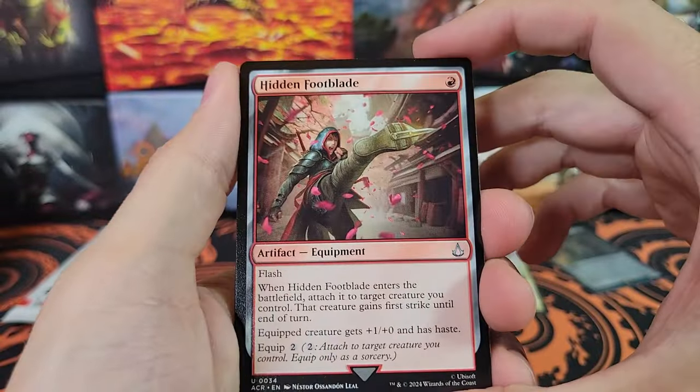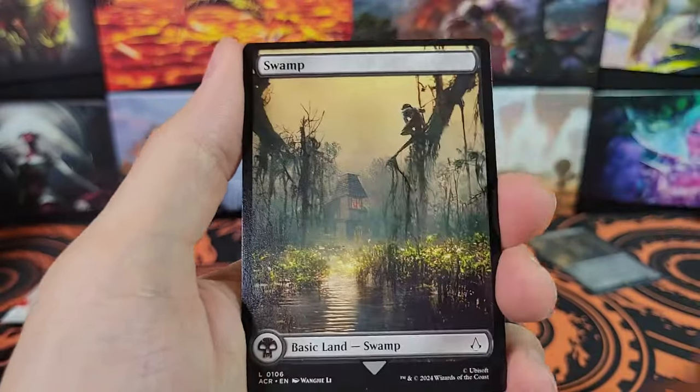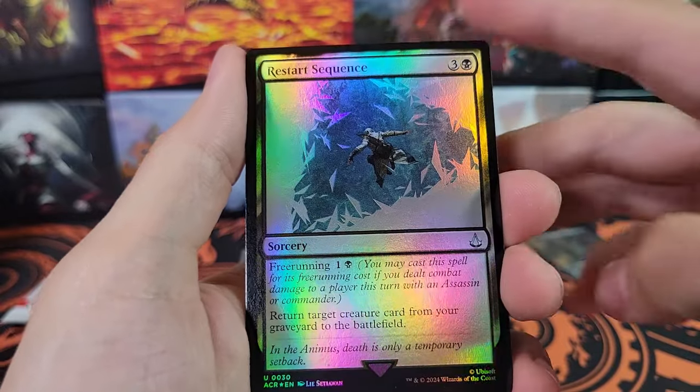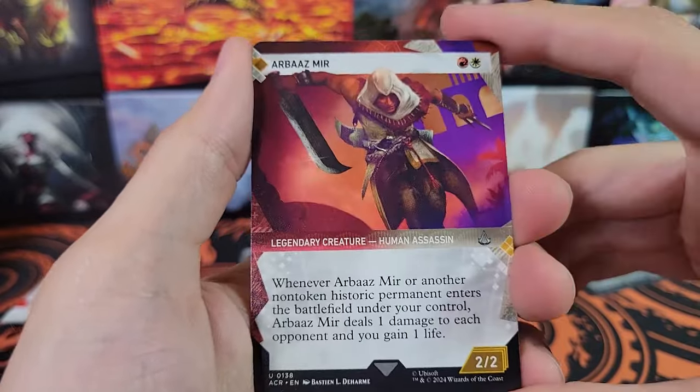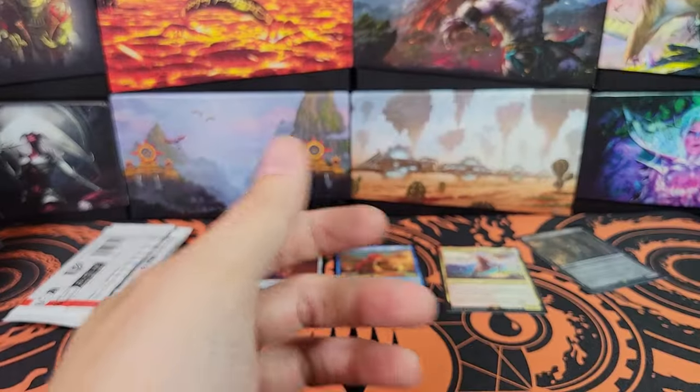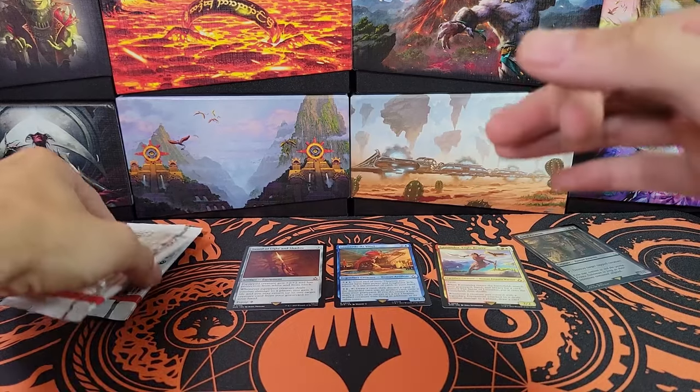Hidden Foot Blade — I don't recall that in any of the Assassin's Creed that I played. Bayek — very nice. Restart Sequence. We've got Arbaz. Bayek was kind of cool for that pack, but that was like the only thing that was cool.